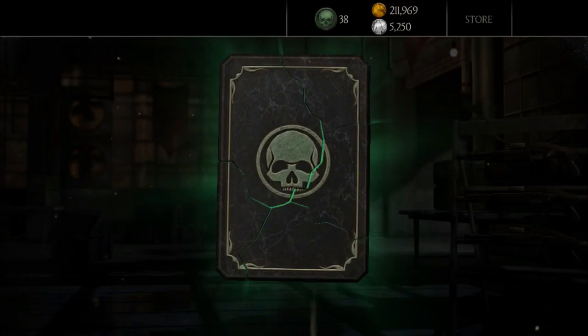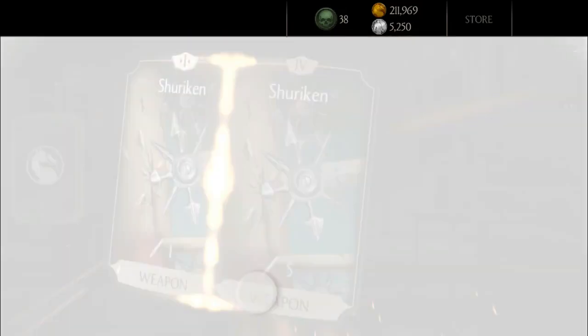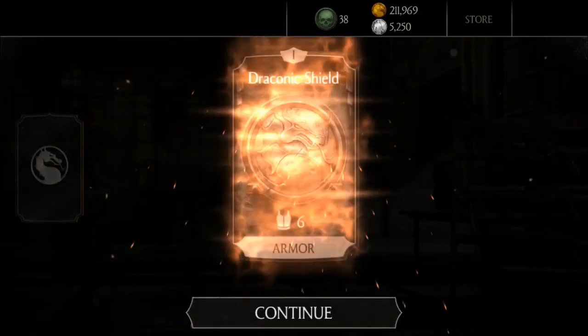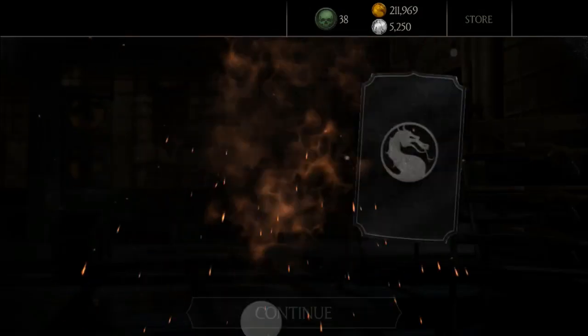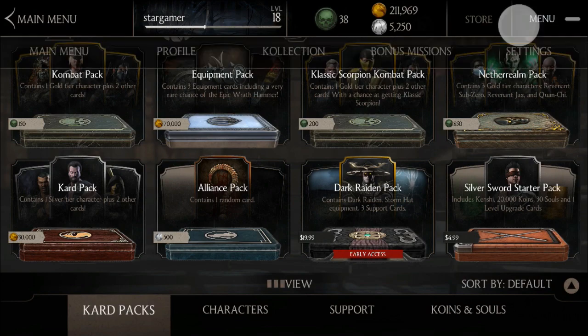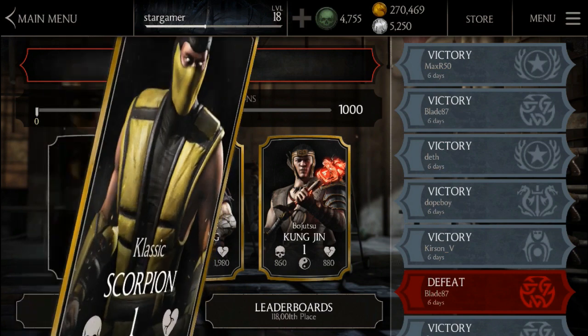I'm out of luck today. I'm going to use CoinsEasy to max him out — it's a 100% guarantee because this is impossible. As far as I've heard, this character is awesome; it's probably the best gold Scorpion. No luck today, but as soon as I get him maxed out I'll show you the video. I had to buy some souls because I wanted to make sure I got at least one of them — and I got him, so let me show you his stats.